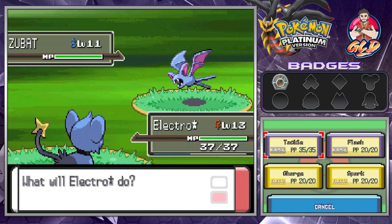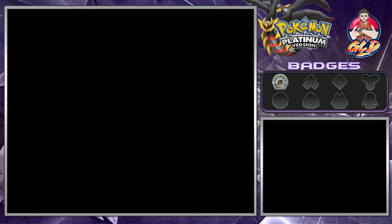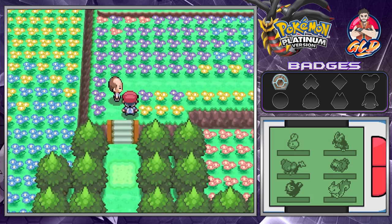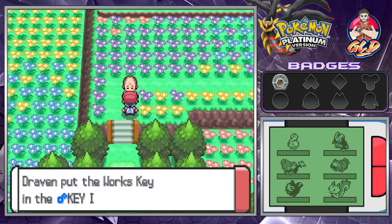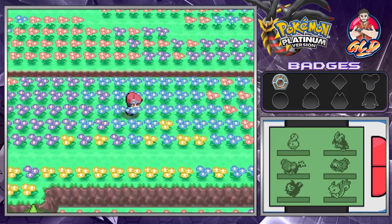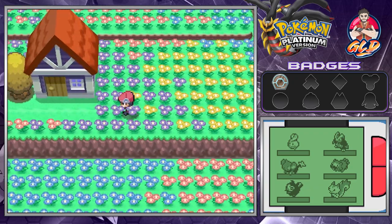Grunt number two comes out with a Zubat. Switching to Electro Star, going with Spark — just like that we defeated another Team Galactic grunt. He says: 'That brat's tough — tougher than I can put into words. We're done here, let's get back to the Valley Windworks.' The man says: 'Oh, what's this thing they forgot? It's a Works Key — must be for the Valley Windworks. It's of no use to me, you may have it.' We grab the Works Key and he gives us some sweet honey, which can attract certain Pokemon like Munchlax, Combee, and Aipom at honey trees throughout the region.